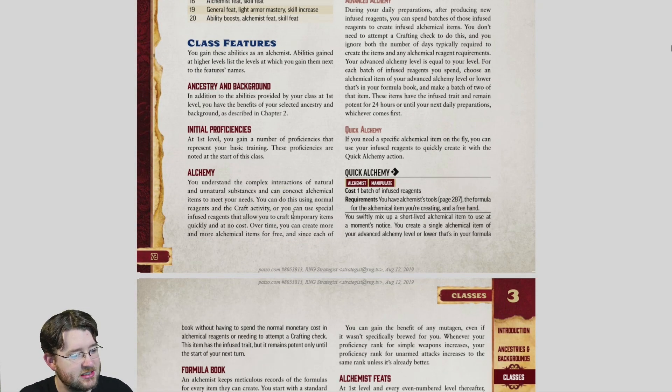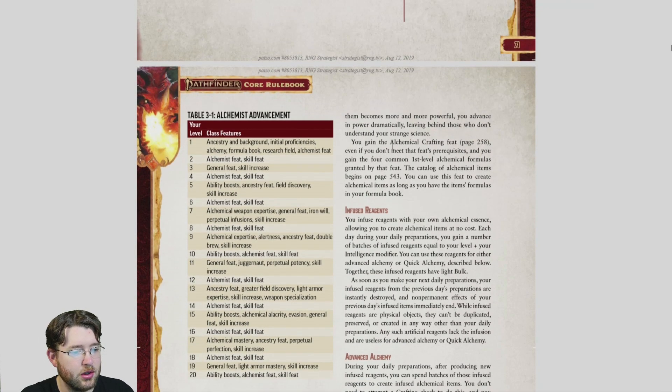Their math is slightly tricky because it's listed over different areas. Alchemy gives you the Alchemical Crafting feat even without prerequisites, and you get four common first-level alchemical formulas. However, due to other things the class provides, you actually end up with eight choices — broken down as four, two, and two. There are only about 24 alchemical formulas at level one, so you start with roughly a third of them. Many cover bombs of different elements, so you could trim variations you don't like.